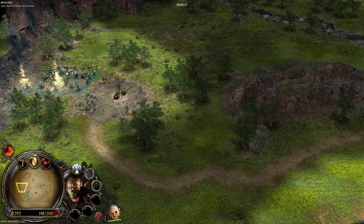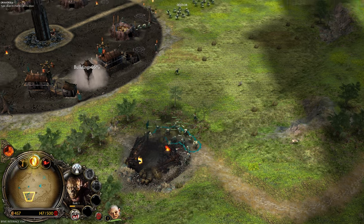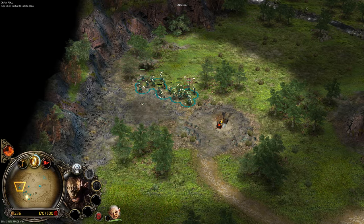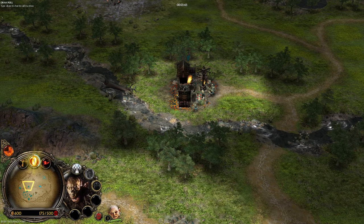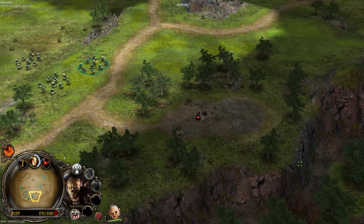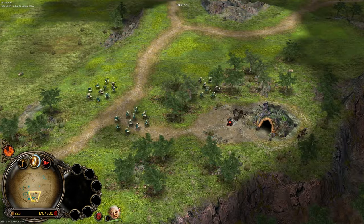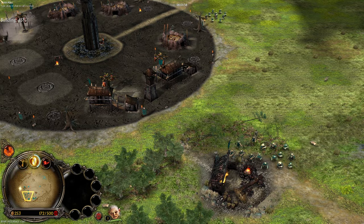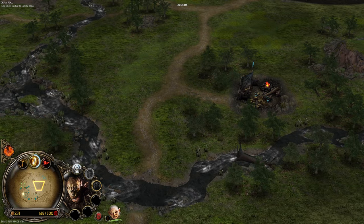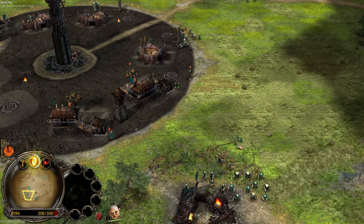In this mirror matchup you want to match your opponent's orc pit count. If he has three orc pits, you want three or four — either the same amount or one more. It's the same principle as when you play Gondor versus Gondor: if your opponent has four Rohirrim and you try to play with three, you will lose the map. Always match the primary unit count in a mirror match.